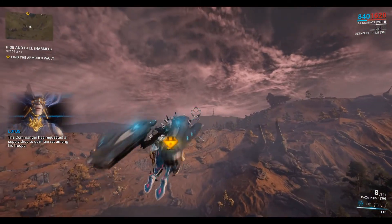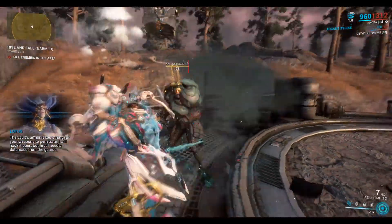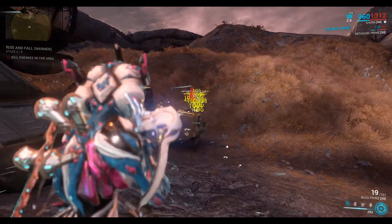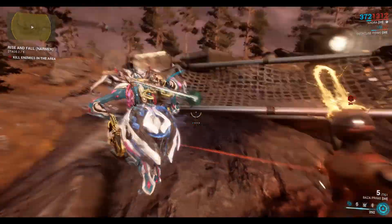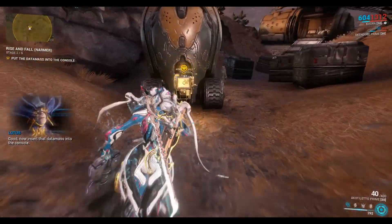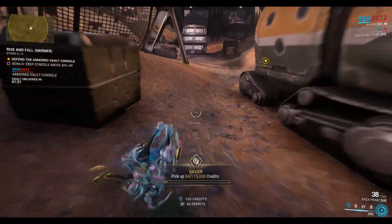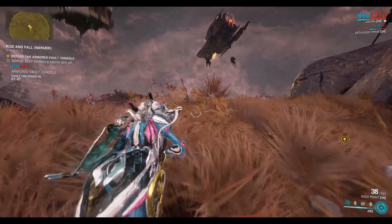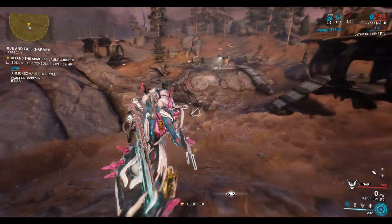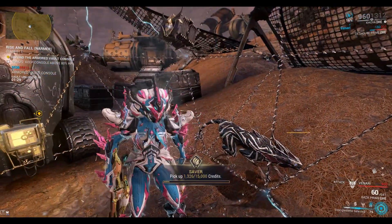The commander has requested a supply drop to quell unrest among his troops — intercept. The vault's armor is too strong for your weapons to penetrate. I will hack it open but first I need a datamask from the guards. Okay so we're looking for the datamask. There it is, let's go and plug it in. So two minutes to defend.